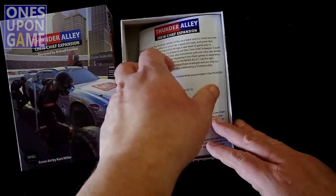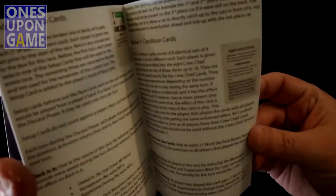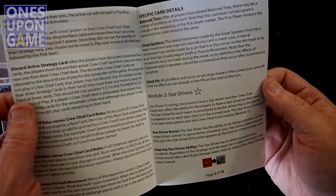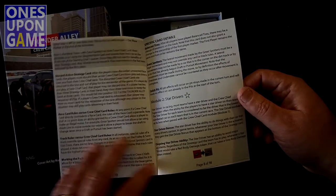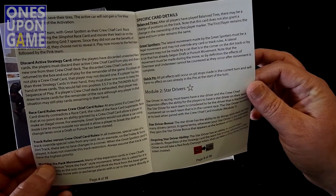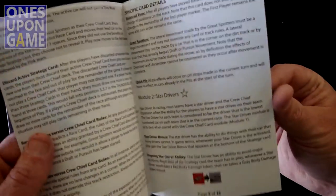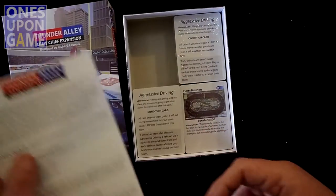So I'm going to get a rule book — 16 pages. It tells you how to use the different cards. I don't know how this may or may not affect my solo variant, but we'll have to see as we play it here. You got track rules versus crew chief card rules, star drivers — that's interesting — and the Lucky Don rule. Wow, a lot of good stuff here.